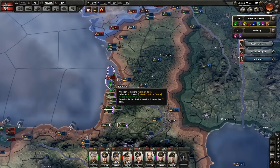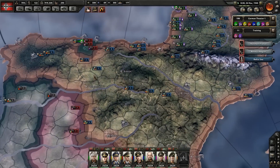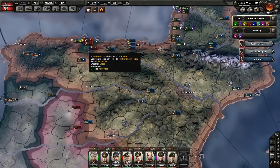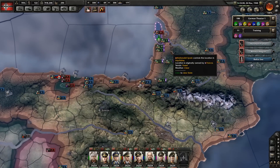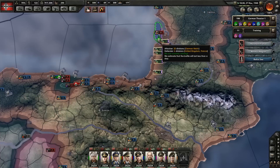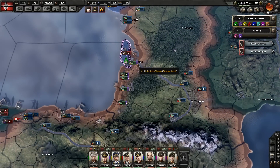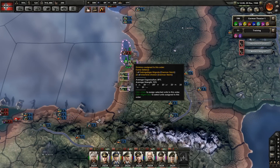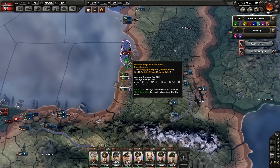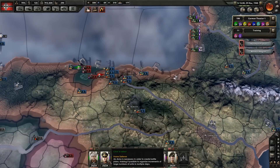We'll wait for all those guys to get killed, and then we'll head south to try and help out Spain. They've also landed a few troops over here — that's actually Australia getting involved. So we need to go and deal with that. The battle is going to last for another two days. They don't have the port — the port is next to them — so they don't have any supplies. Those guys are going to get killed off, hopefully very soon. It's already at 99%, so it shouldn't take too long. There, that's done.